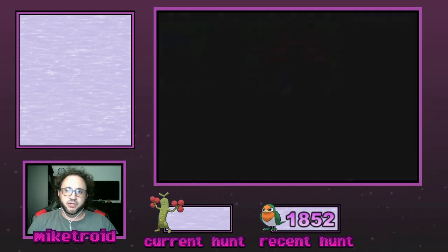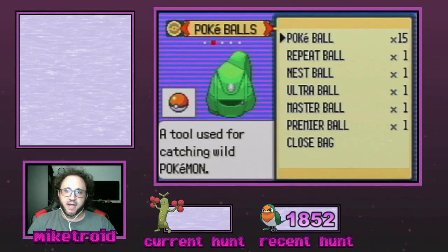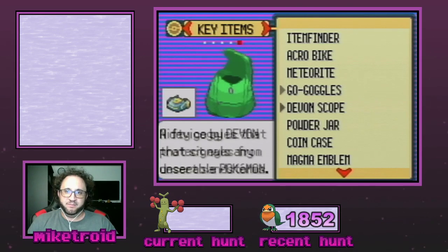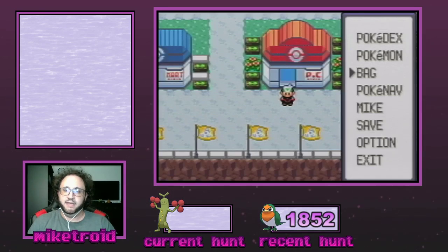I'm going to show you in the bag here that I have my Wailmer Pail as my selected item. In order to get this item you have to visit the flower shop, which is north of Petalburg Woods and south of Rustboro City. You just talk to one of the NPCs and she gives it to you for free, so you're going to need this and I recommend putting it on your Select hotkey.